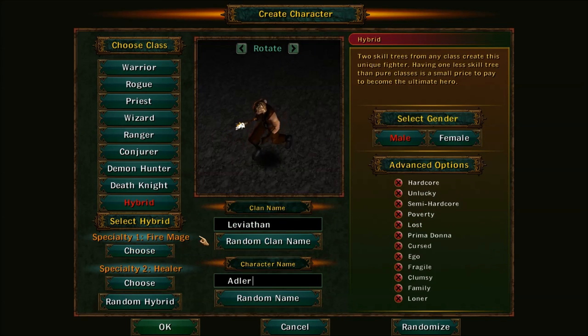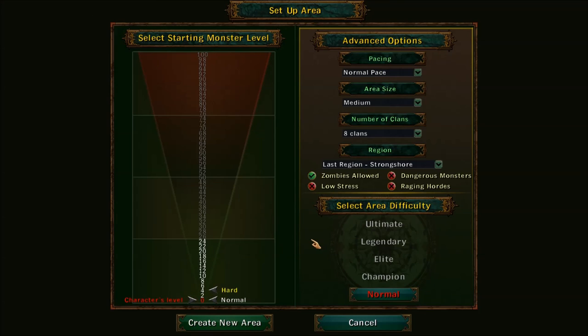So for example choose Fire Mage Healer. You can rotate your character here, though it doesn't rotate by much — that's the only way to do it, sadly. So that's it on making your character — just hit OK and you're taken to the next screen, which will probably confuse a lot of people right off the bat.